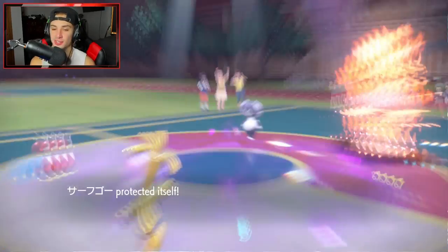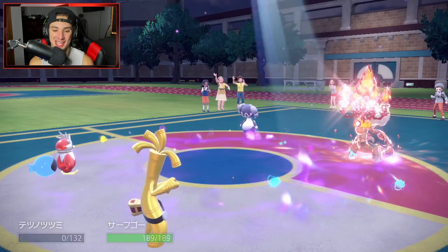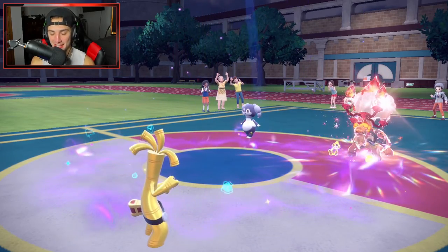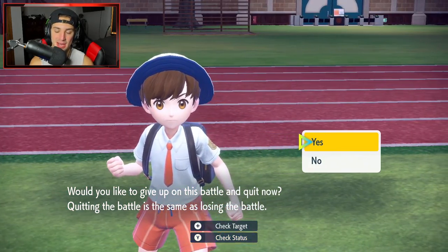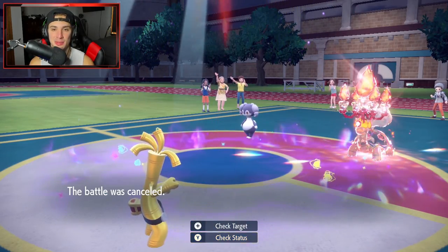I'll take it on the chin like a man. Eruption comes out and just cleans into my Iron Bundle — we stand no chance. 2-1 for today's video. Solid first two battles and then the last battle — they Final Gambit'd into my T-Tar, wasted my Tera, popped Trick Room at the same time, and then Torkoal came in and just cleaned up the mess.